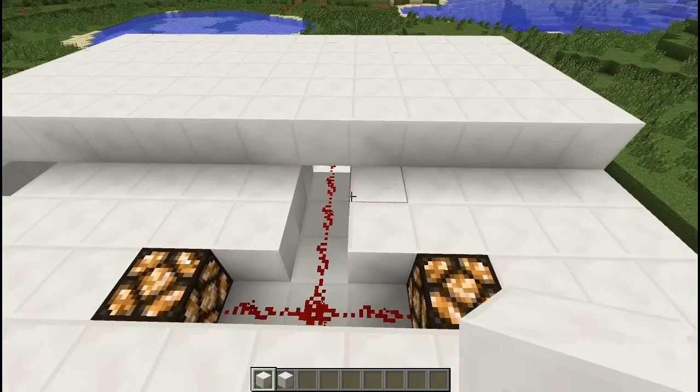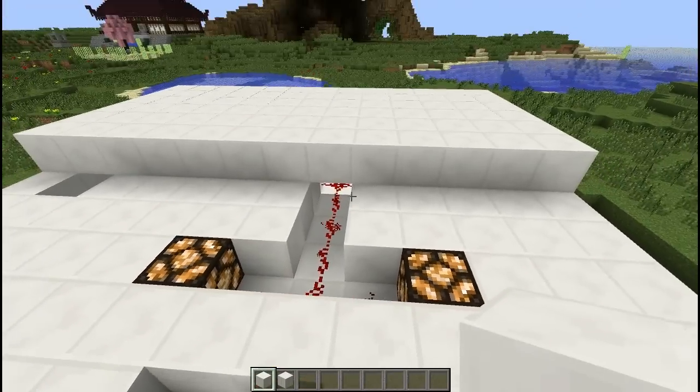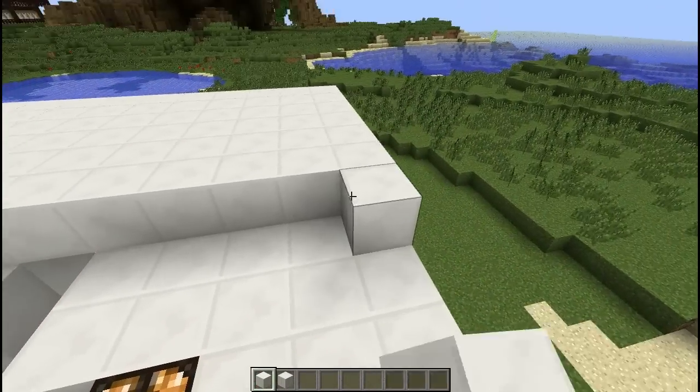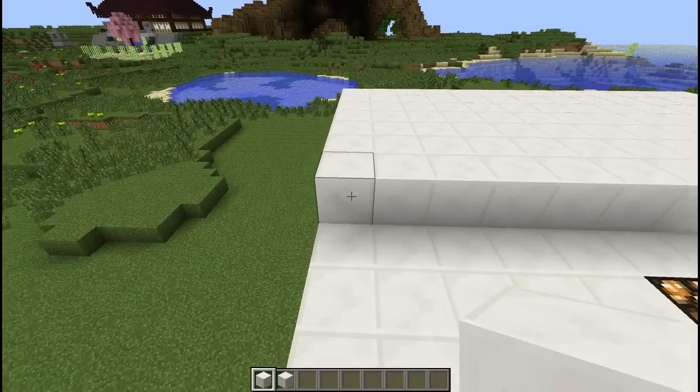I just wanted to show you what I meant here. You can see how I can't place any blocks in here because of the redstone, but instead the second layer is getting placed on top of those blocks. So I'm just going to finish this up off camera.